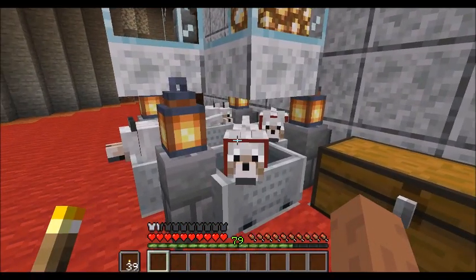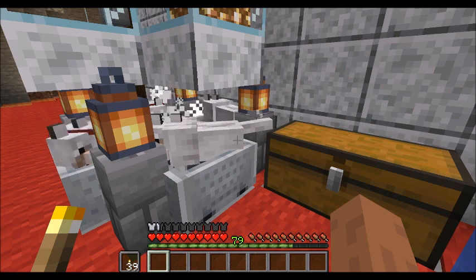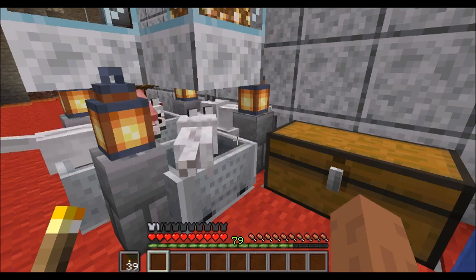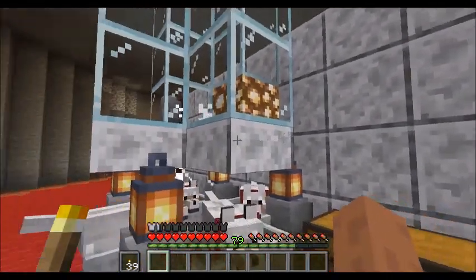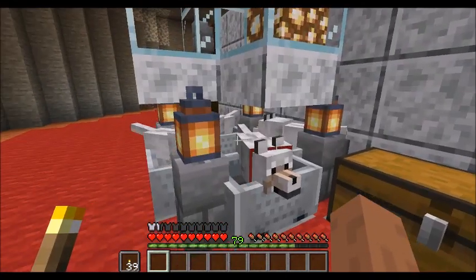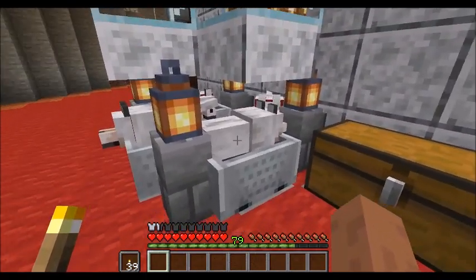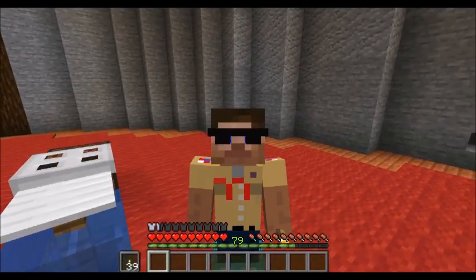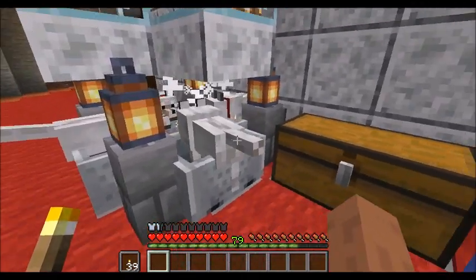The second thing you want to do is set yourself a four-minute timer. The reason for that is because XP orbs will last for five minutes, and I say four minutes to err on the side of caution. As long as we're on this red carpet around the spawner, this machine is going to operate. The dogs will finish the mobs off, and you'll have a pile of XP gathering here. The hopper will take care of the items, but the hopper does not gather XP. So every four minutes, we come by, pick up the XP, and keep working along our way.